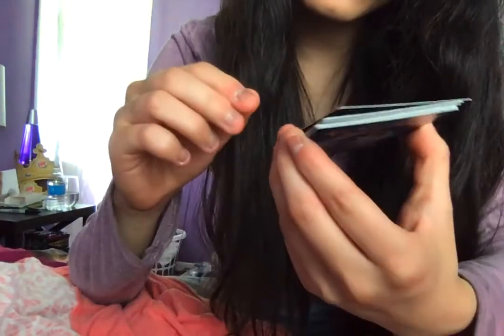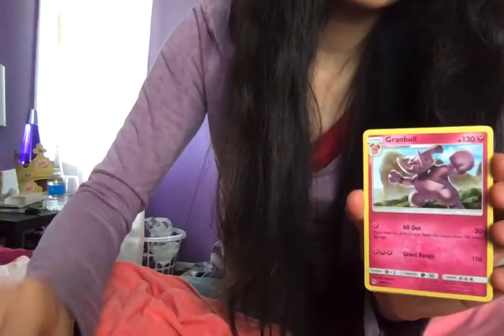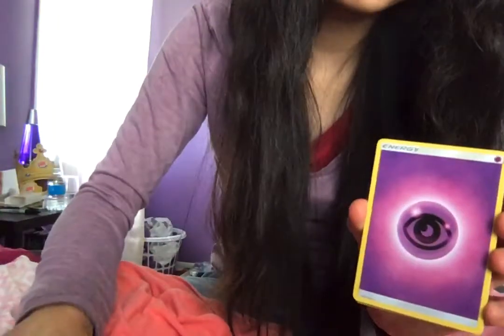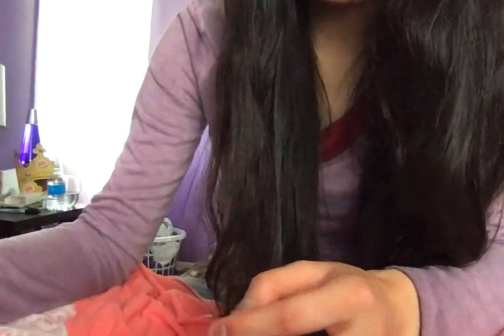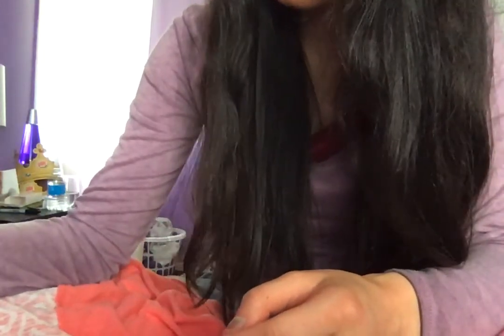Now the second Sun and Moon Lost Thunder. Here's the code card. You have a Mareep, a Marill, a Snubbull, a Slugma, a Pikipek, a Flaaffy, a Granbull, a Psychic-type Energy, a Lampent, a Royal Mask, and an Adventure Bag. And that was in the Sun and Moon Lost Thunder.